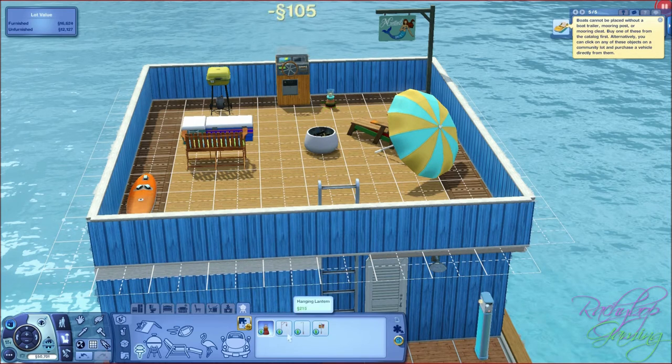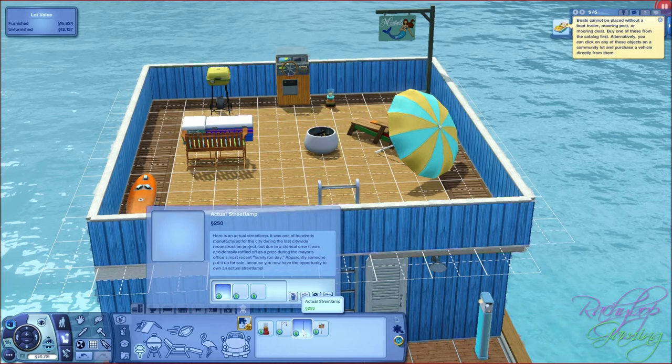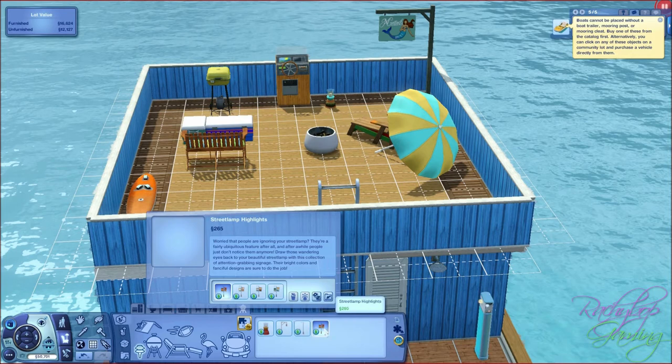Then we also have a hanging lantern, same kind of thing but hanging. An actual street lamp, which gives you a little bit of history - should it decide to load. It doesn't want to load that one. Okay, so we've got the actual street lamp - you just saw it there - and this one's a street lamp highlights, basically a street lamp that has posters on the side of it. There we go, you've seen it.